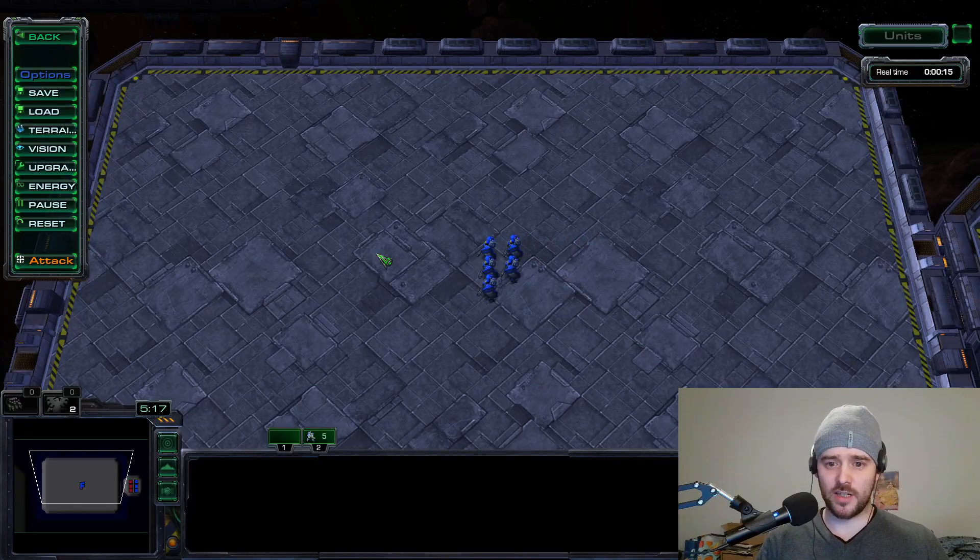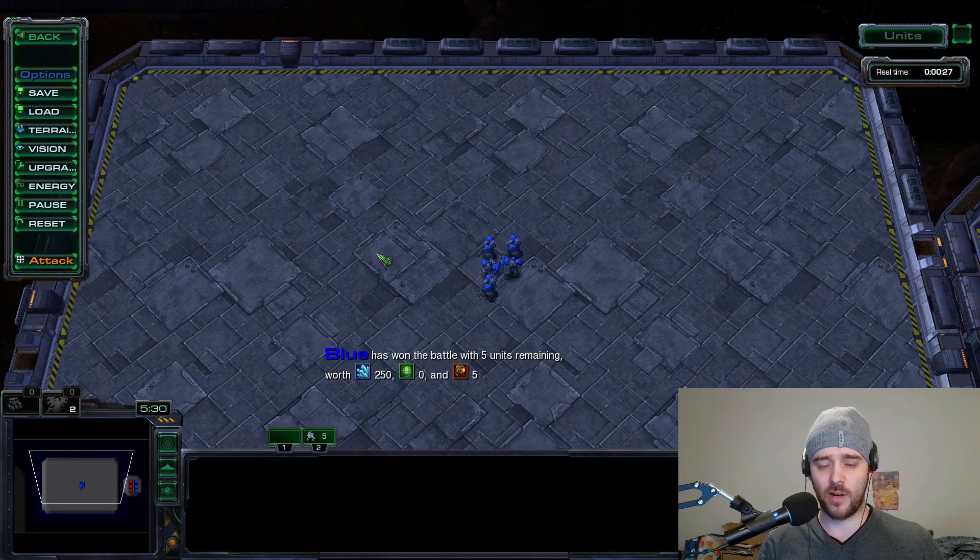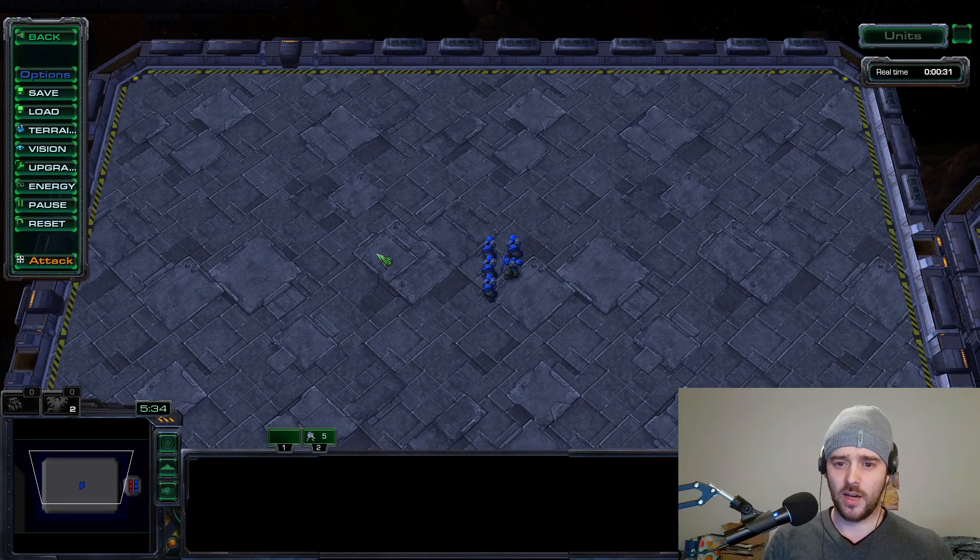Alright, so the Zerglings lost this time. So when we take plus 2 attack upgrades the Zerglings win with 6 Zerglings remaining, but when we take plus 2 armor upgrades the Zerglings lose — all the Zerglings get killed. So attack upgrades are much better in this situation compared to armor upgrades for the Zerglings. But why is that?